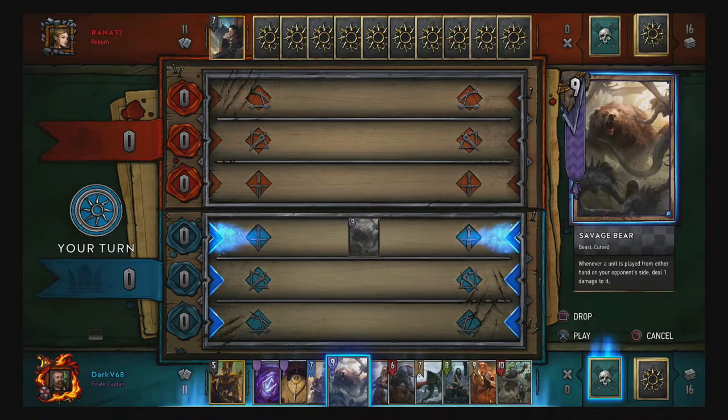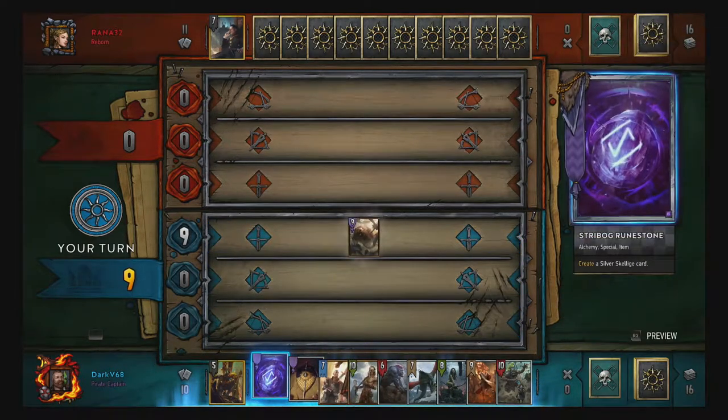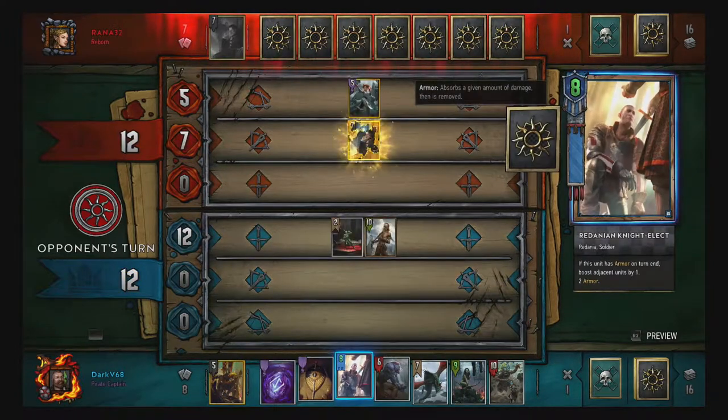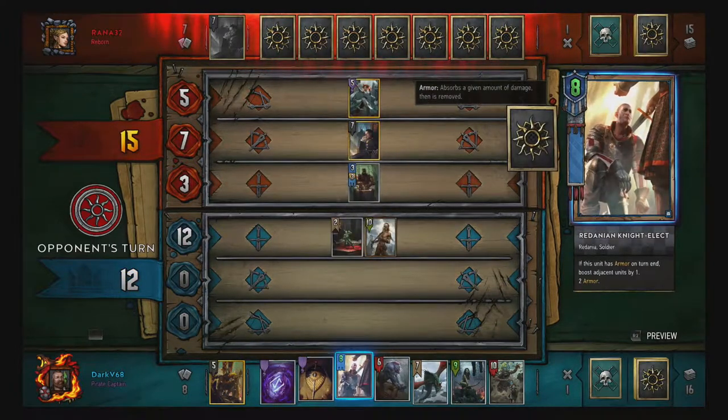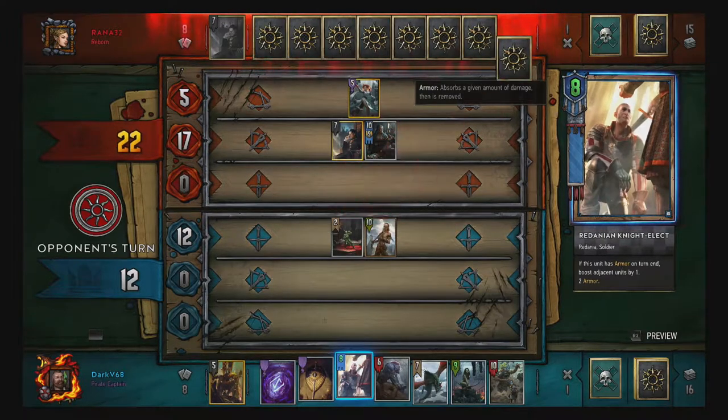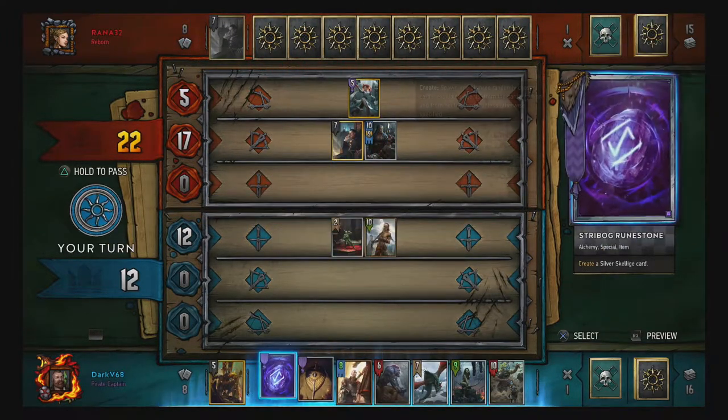Wow, the board even looks differently. Let's start with a bear. 'There is but one punishment for you' — it's a strong leader. And then put Stannis back. That's actually really interesting — create a bronze or silver card.